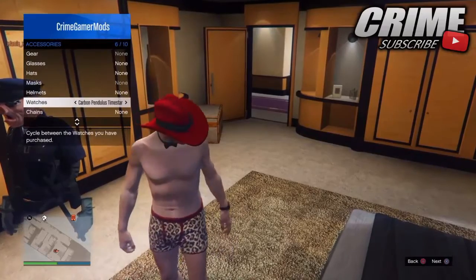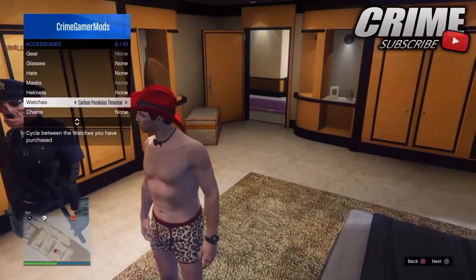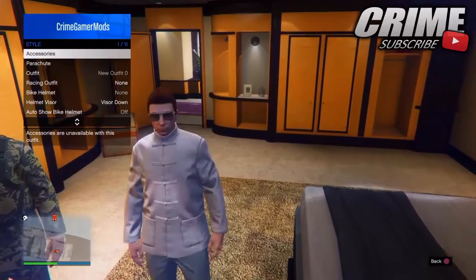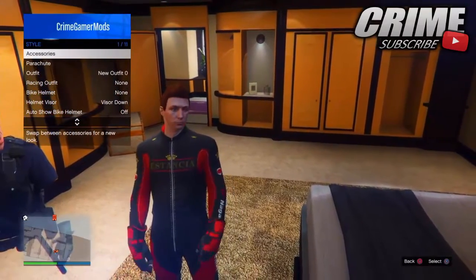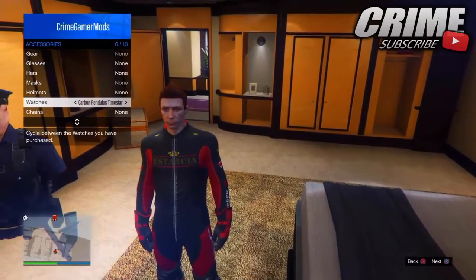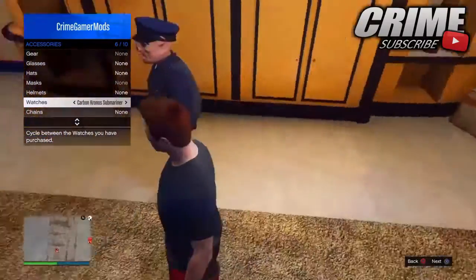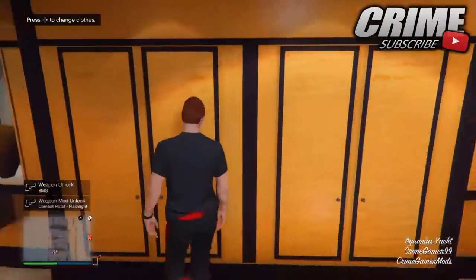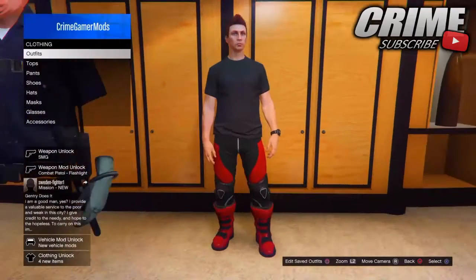Go to style, go to accessories, and switch the watches one to the right. Tell your friend to back out of the style menu and then back into it. Tell them to switch the outfits two to the right, then two to the left — it should be back to the biker outfit. Then switch the watches one to the right, and if all is done correctly, you should have the biker pants with the biker boots.